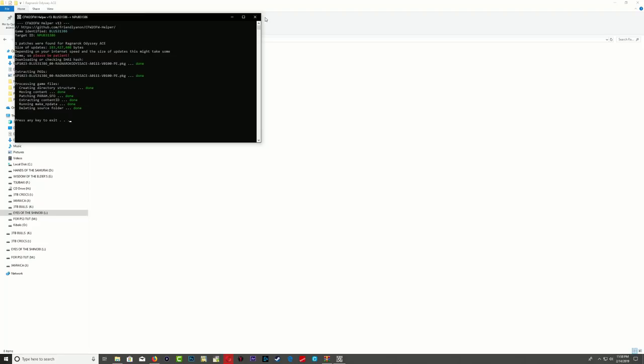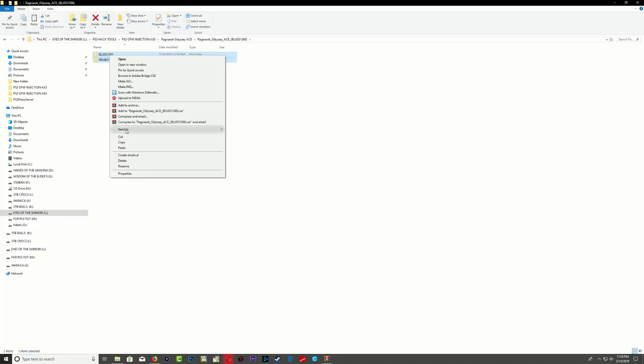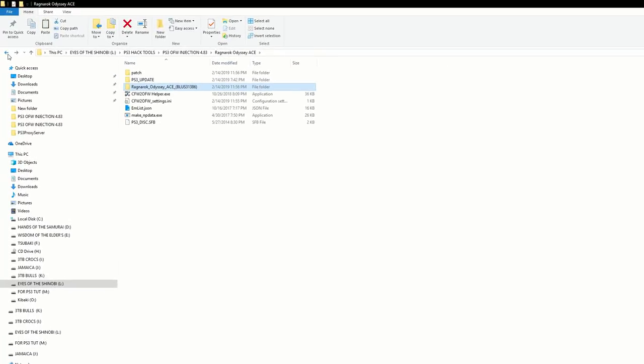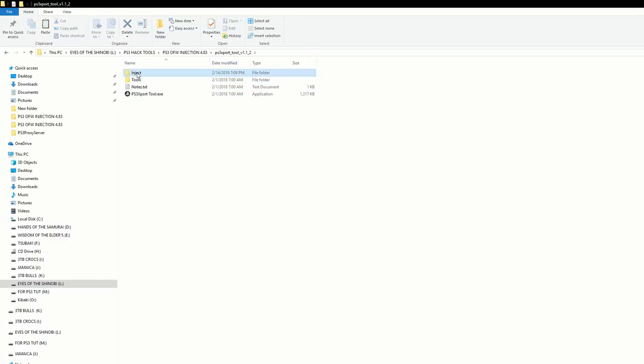Once it's done, close down the program and go inside the Ragnarok folder. You're going to see two folders — go ahead and cut them. Go back out, then go inside the PS3 export tool folder, go inside 'inject,' go to the folder that says 'dev_hdd0/game,' and paste them right there.